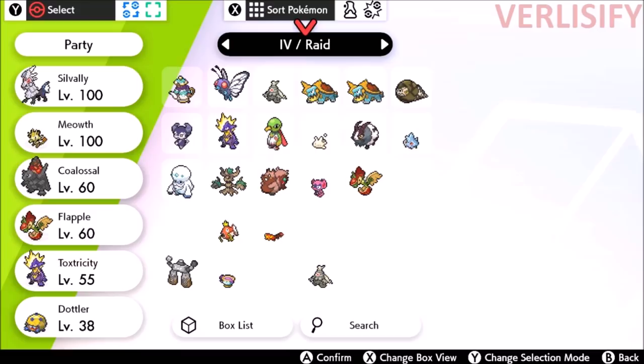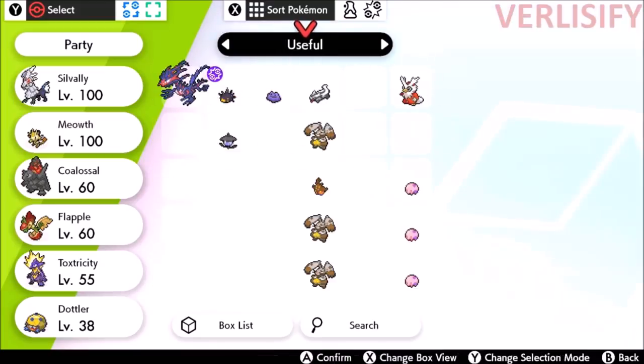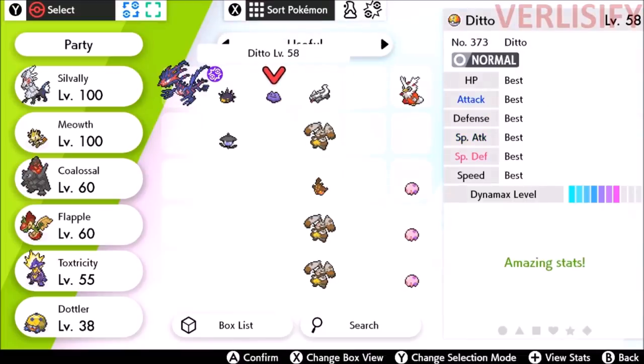Fortunately, with raid battles and stuff like that, there's just a lot of natural really good IVs. There's also gift Pokemon, like the Eevee from playing Pokemon Let's Go Eevee, that you can use to breed into other breeding setups. I've done a guide on how to breed in Pokemon Sword and Shield, but overall, getting competitive Pokemon has been pretty good — but you really want that 6 IV Ditto.